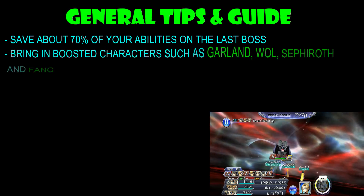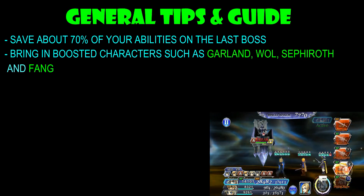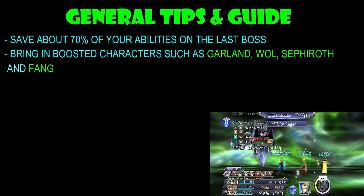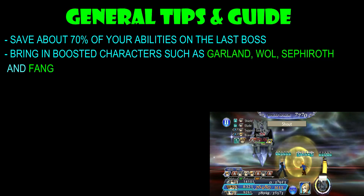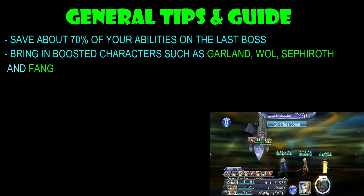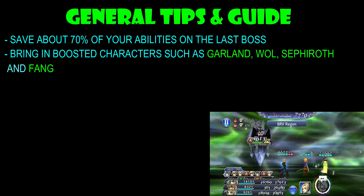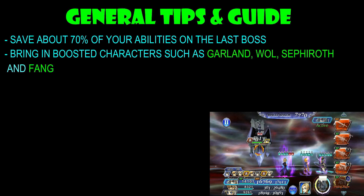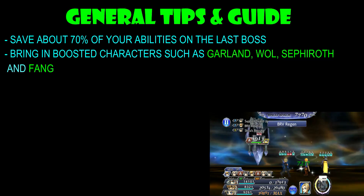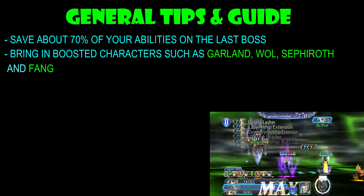The next tip is to bring in the boosted characters. Of course, there's Garland, the Warrior of Light, and of course Sephiroth, and also Fang. I do believe they are quite effective in this fight. Now Sephiroth is a character that is a little bit behind — it's not like he's got his level 70 awakening yet — so I don't know how effective he will be in the chaos fight. However, obviously the three — Fang, Warrior of Light, and Garland — will be really effective.